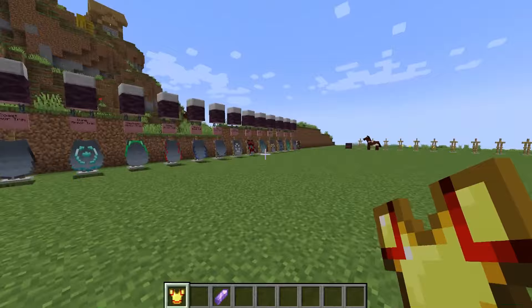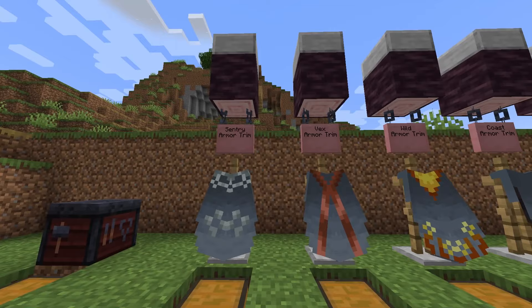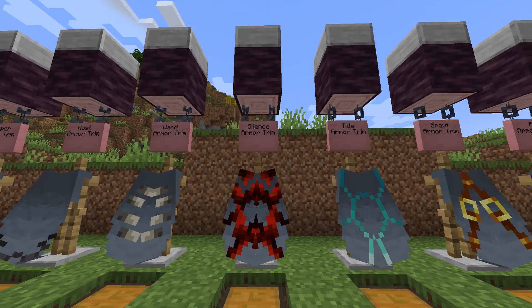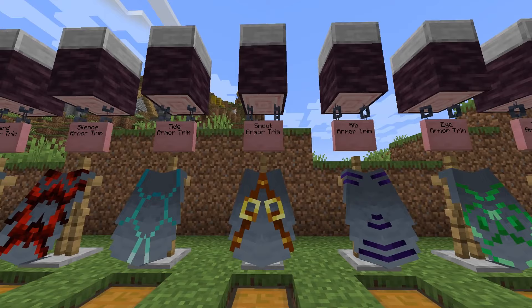We're going to go over all of the designs available. I want you guys to leave a comment down below and tell me which one you think looks best. I placed every single trim template on top of the Elytra. With different color variations, I'm going to go through every single color variation with the Silenced armor trim, because I feel the Silenced armor trim definitely offers a lot more. Although I do really like the Tide armor trim — I feel like that looks like a turtle shell. They're all really cool and unique in their own way.